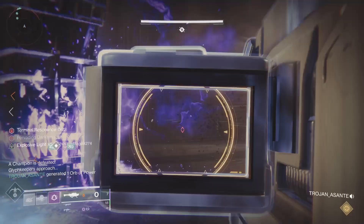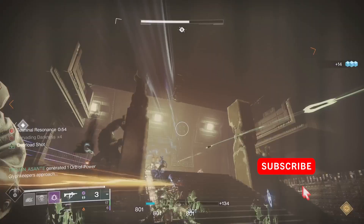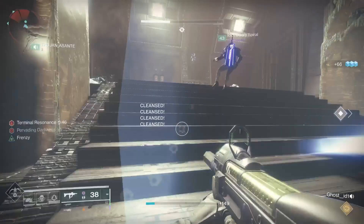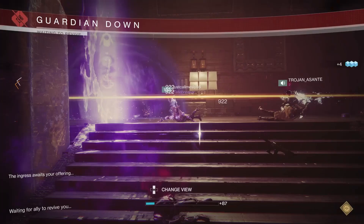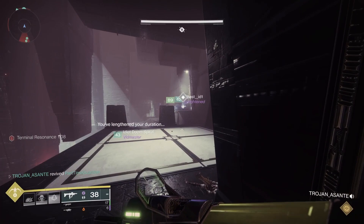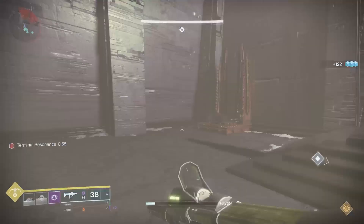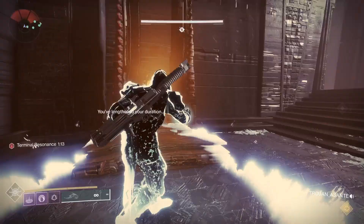Now let's talk about weapon recommendations. Anything that's good at add clear is going to be great here, and you also want something for burst DPS because the glyph keepers are a bit beefier. Options include Witherhorde, which does a great job clearing adds but takes your exotic slot. The Funnel Web SMG with a good roll is really good, and you can combine that with void builds. I personally used Ascendancy, a solar rocket launcher, since there are a lot of solar-shielded enemies — just be careful not to blow yourself up, and note that one relic can block your rocket and kill you.